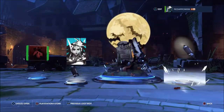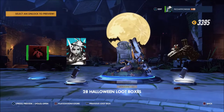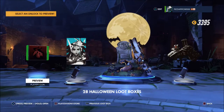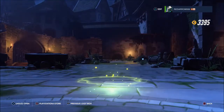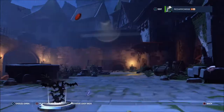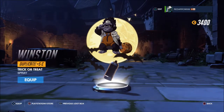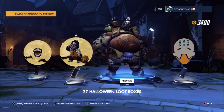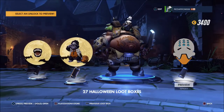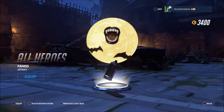I thought it would be quicker than this, not going to lie. We've got Xaya Rest in Peace dupe, a Bastion crisis spray, a Symmetra line spray, and this Reaper soul player icon. Next box — a Sand skin for Roadhog, a Zenyatta spray, and an All Heroes Fangs spray. 27 left.